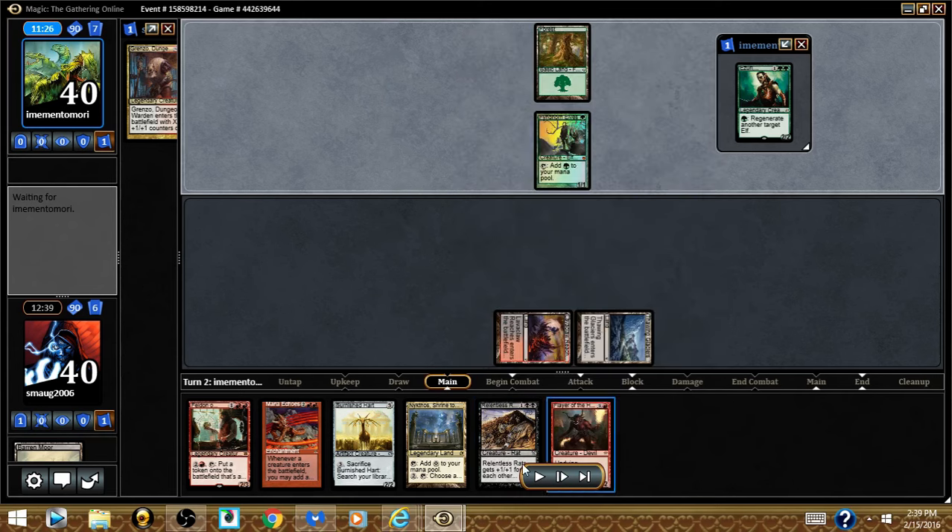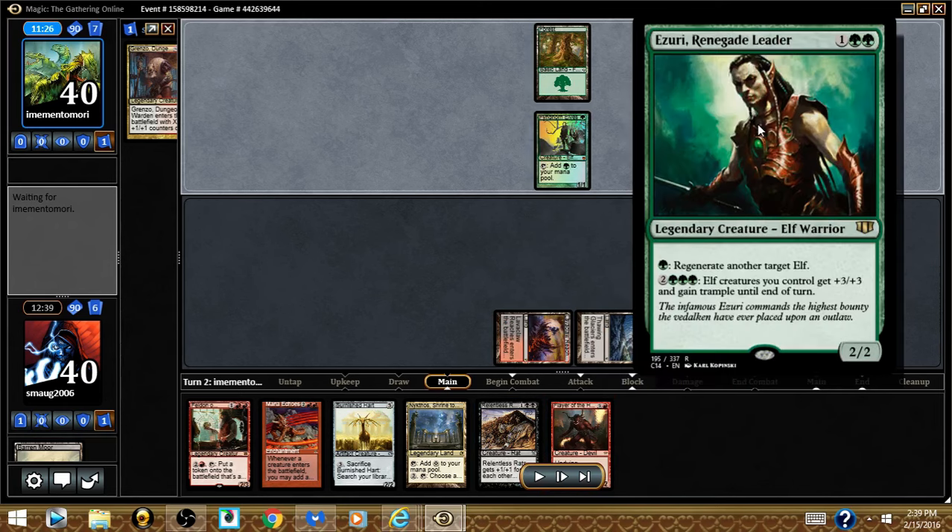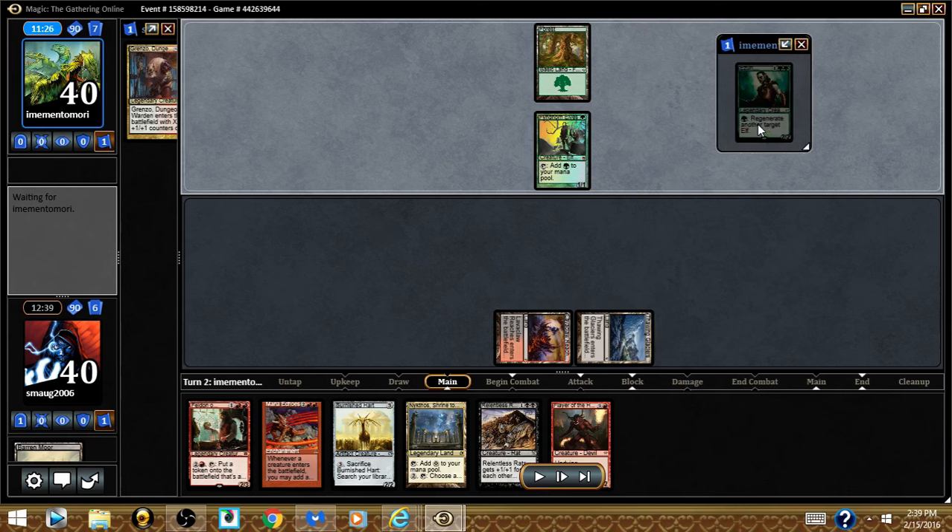Flayer of the Hatebound is very good, though we never really used it. We're up against a fast elf deck — they have Zuri as commander, who's very overrun-y and super powerful. This is like my third game playing with this deck, so I was still testing it out. I didn't want to record games until I knew how the deck was supposed to run, but there are some really cool interactions.